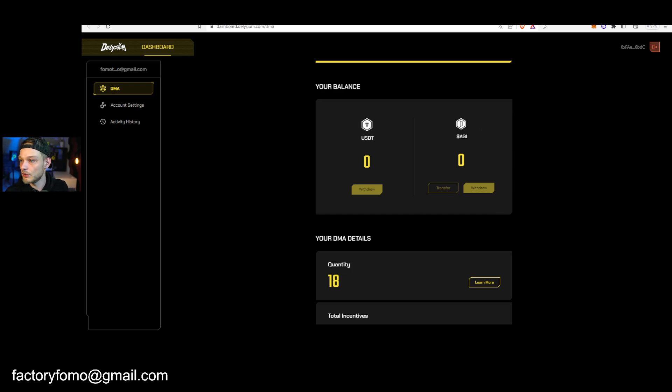Once you send it, you have your tokens in your wallet. Then you want to send it from your wallet to an exchange because it's not listed yet on a DEX. You want to go send it over to Bybit, KuCoin, or whatever you like. If you do not have an account on Bybit or KuCoin, there is a link in the description — you get extra sign-up bonuses so it's cheaper and more beneficial.